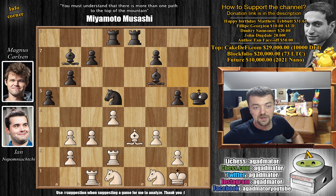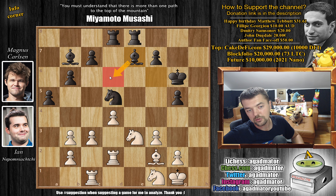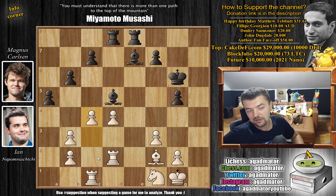G captures on h5, king captures on h5, and now comes bishop to f2. Magnus is down to about two and a half minutes on the clock, Nepo about five minutes. Magnus just goes back — king to g6. We have knight to d3, and now bishop back to e7. The bishop can be shifted over to d6. We have knight captures on d5, bishop captures on d5, and now c4. Nepo starts expanding his pawn structure in the center.